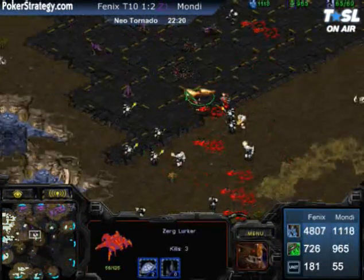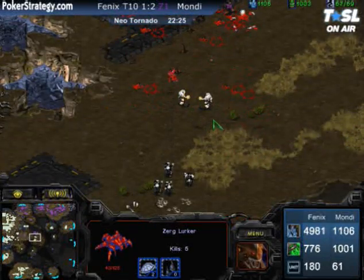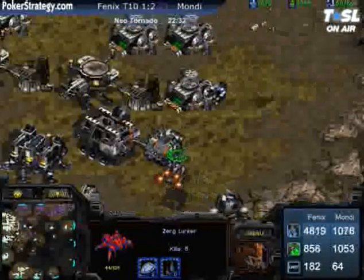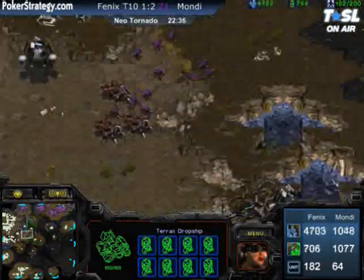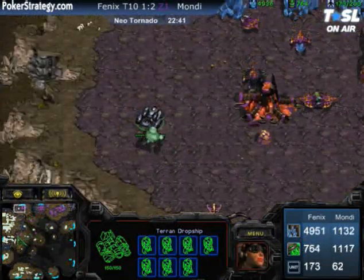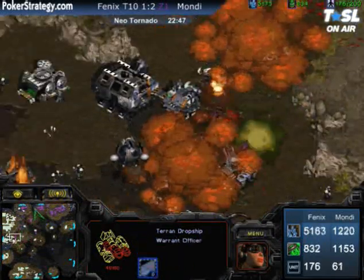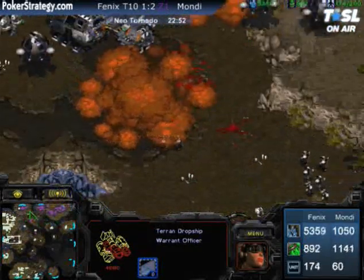Nice surround by Phoenix in the middle with a swarm getting in there in the center. Phoenix has also taken the bottom natural expansion and is pouring tanks out of that bottom base, getting the upgrade from the armory. Look at that Science Vessel spotting everything in the center of the map. Perfect late game play by Phoenix. Mondragon is trying some magic with Lurker-Defiler, but it's really not going to cut it — his minerals are too low and there's virtually no way to deal with it.